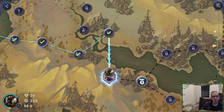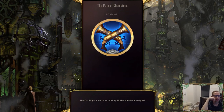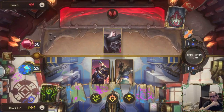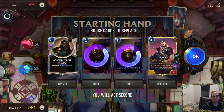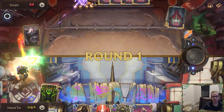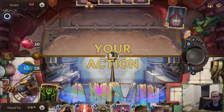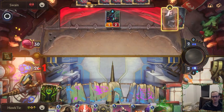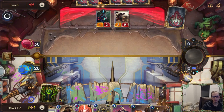Swain: round start deal one to the enemy nexus. Swain is a difficult champion to defeat — we're taking one nexus damage every round start. We got Jace! Send those back. Round three: Assembly Line. Round four: Jace. That sounds like a good thing to me. We got a lurker that doesn't die to a Blade's Edge. We keep drawing these Golden Crush Bots — I don't know but I don't like it. We're taking some damage.